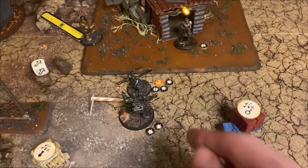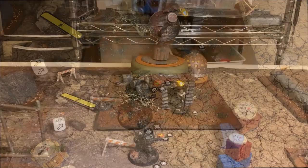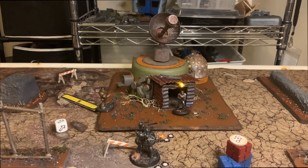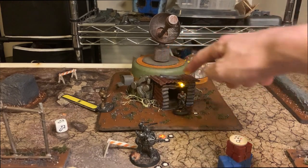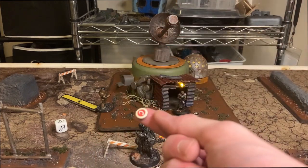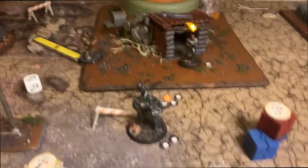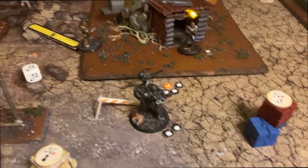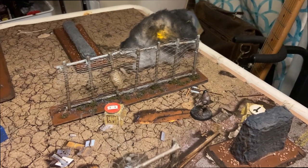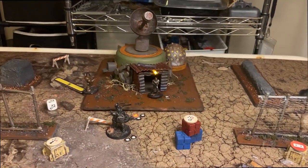End of round four: with two Enclave models within yellow of the satellite dish — one inside, one outside — the Enclave scores a counting token, tying the game. But things are looking dicey. The Hellfire Trooper is locked in melee, one Protectron is closing in close, and another dealt damage from range. Anyone's game with two rounds to go.